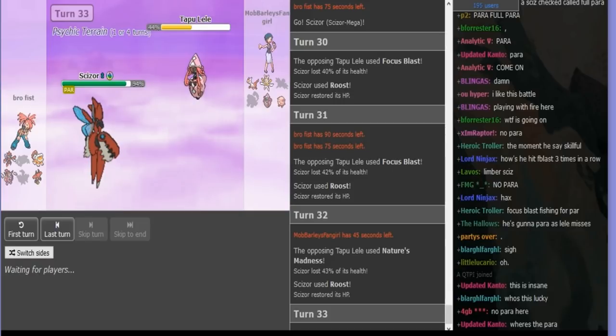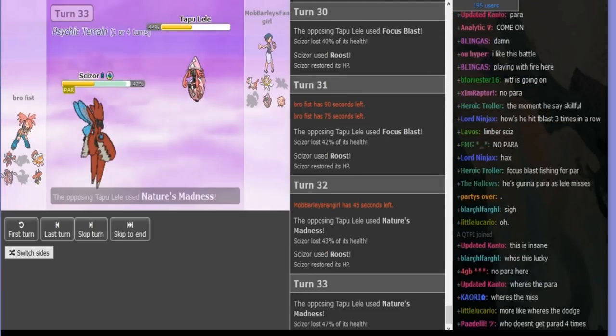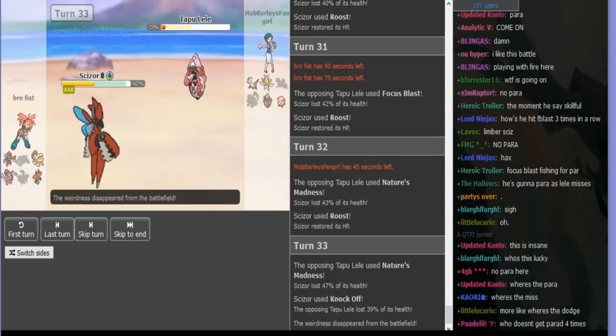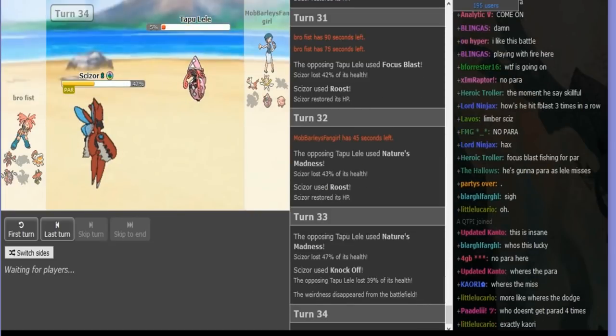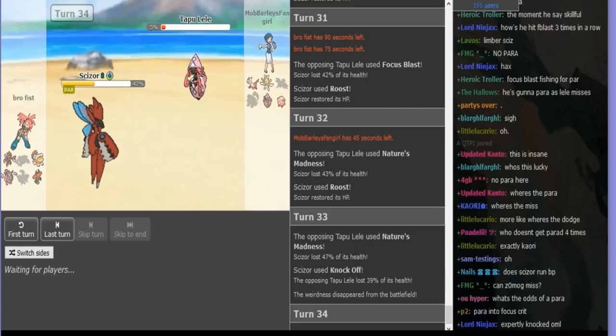It's pretty much: I either get the double para, or I lose. Nature's Madness again — doesn't quite kill me, cause I was itemless. And here I saw two Moonblasts could probably kill. I thought that was probably the point instead of going hard Chansey, cause I know he's gonna Roost again. So this would be the good turn to get the double para.